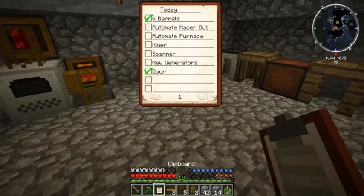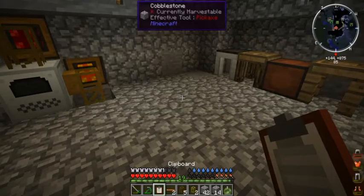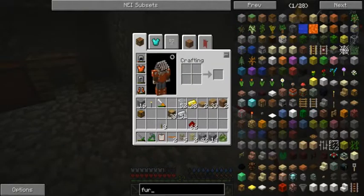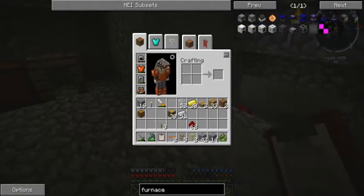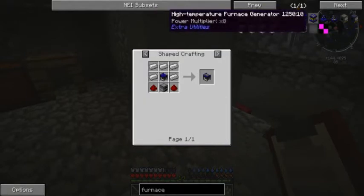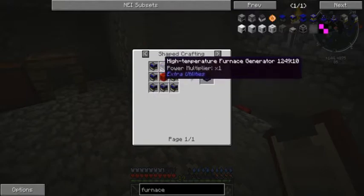Let's mark both of those off. New generators - I want to make furnish generators, and eventually we will be upgrading them to 8x furnish generators.